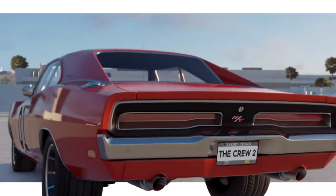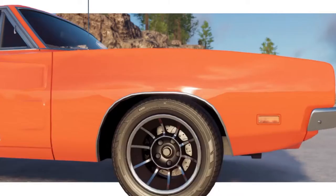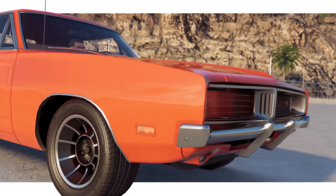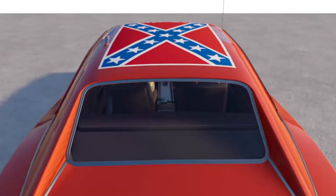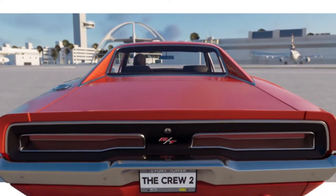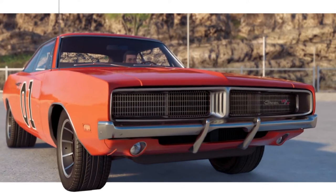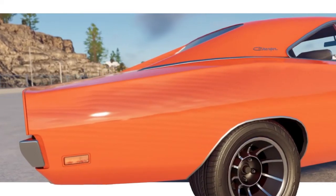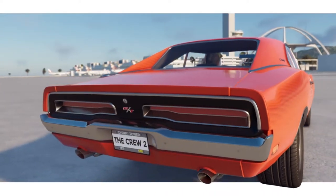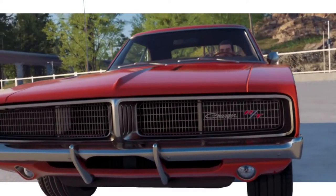Next we have the General Lee Dodge Charger — a 1969 Dodge Charger — and you can get this one almost identical. I found this livery in the Top 100 section, scrolling down to the Movies tag. It's a really, really nice build. You can get it nearly 100% accurate — the only thing missing is the bull bar on the front, but apart from that it is movie accurate.